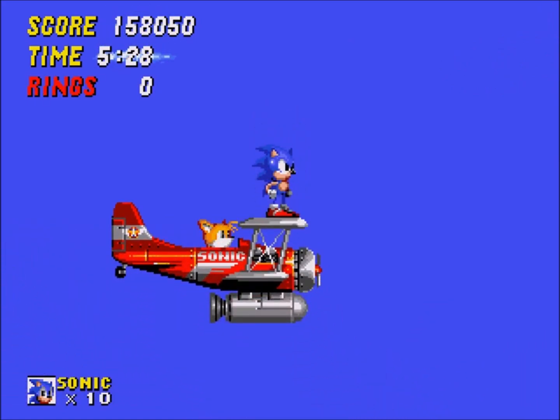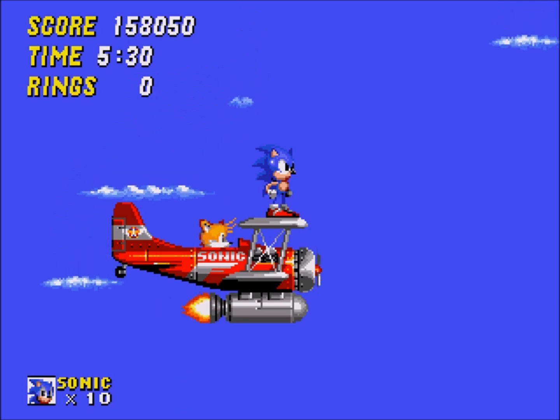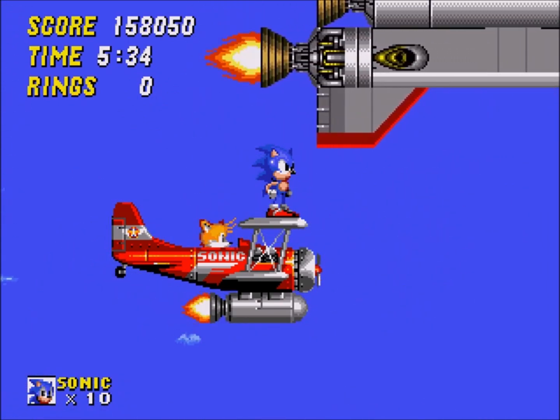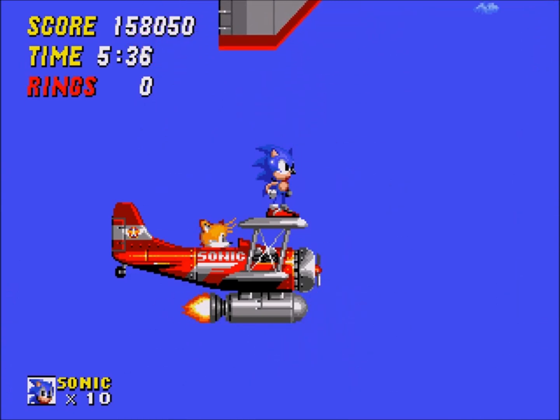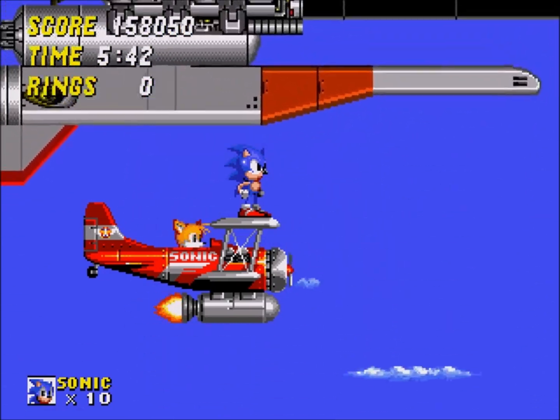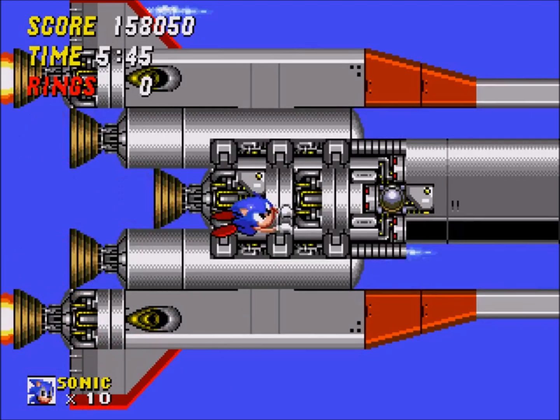Tails is back, as you can see. He added a little thing to the plane from earlier, if you didn't notice. It's this little jet booster, so we can keep up with Eggman's ship — well, long enough to grab onto Eggman's ship and ride it into outer space.